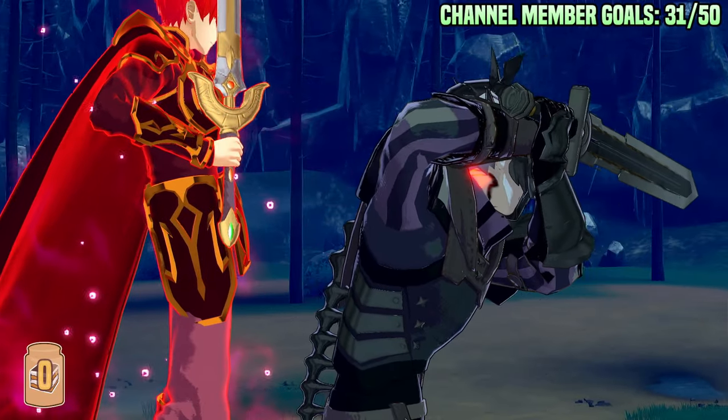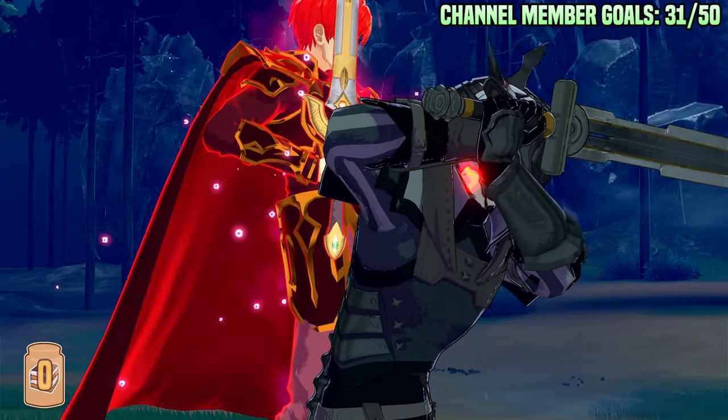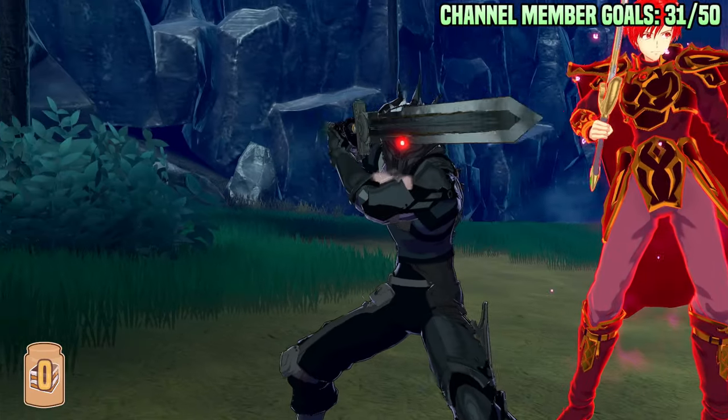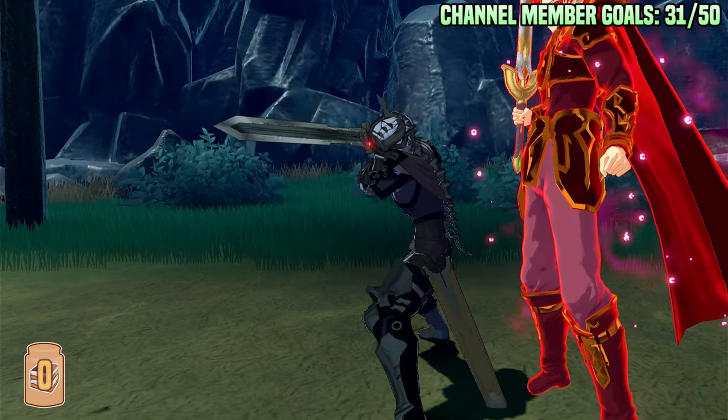In a world where Adaptable is actually good, Leaf has entered the fray as the best emblem in the game. But in reality, he's terrible. So how do we fix him?